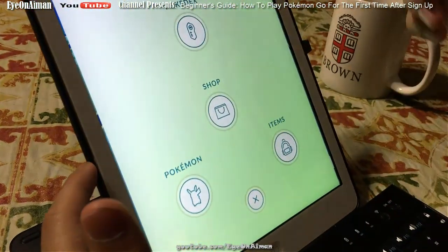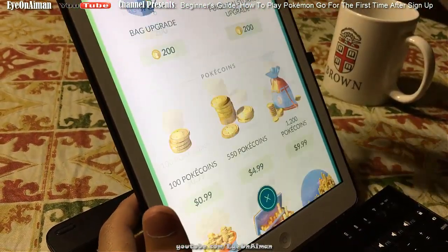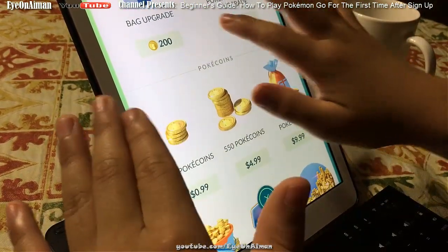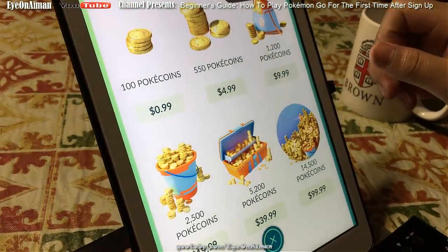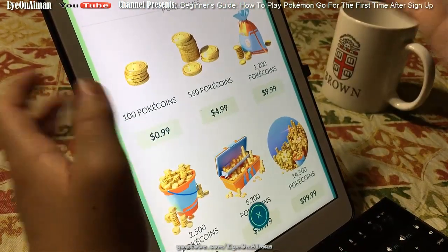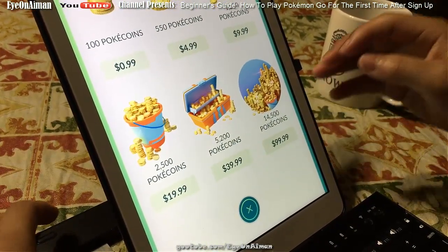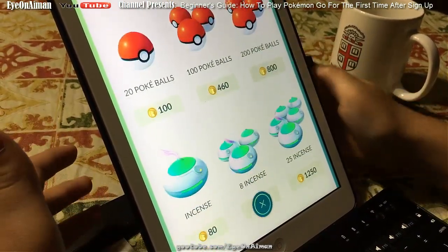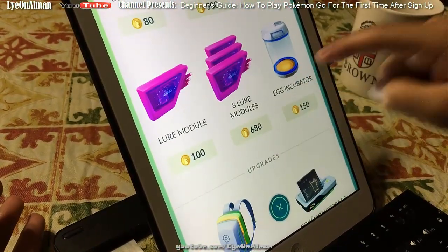Moving on, we have Shop next. The Shop gives you a broad spectrum of things to buy — actually all the items currently in the game, except the upgraded ones. You buy them using currency called Poké Coins, and you get Poké Coins by using real money or from gyms — by collecting daily rewards from gyms, or buying them with money. The currency conversion is roughly 1 cent to 1 Poké Coin. You can get useful stuff from the shop, especially Poké Balls, Incense, Lucky Eggs, Lure Modules, or Egg Incubators.